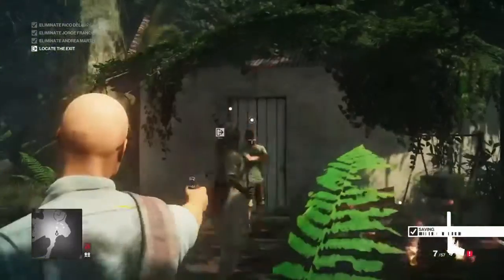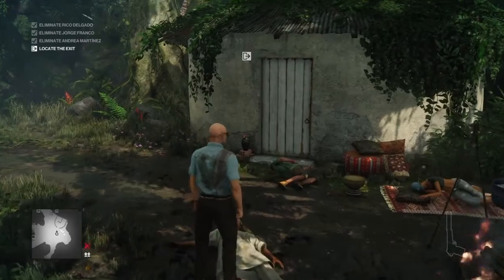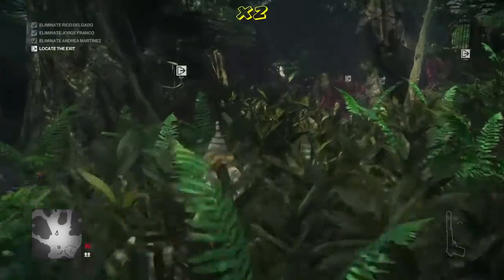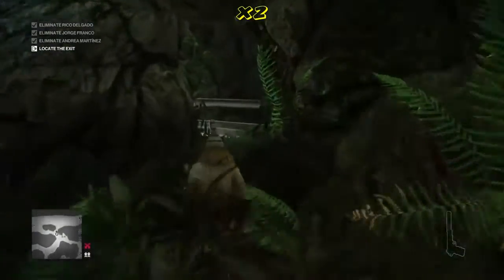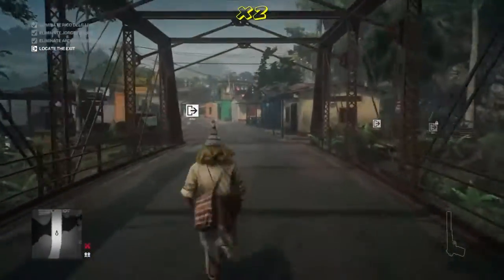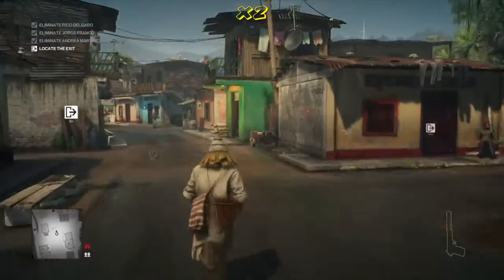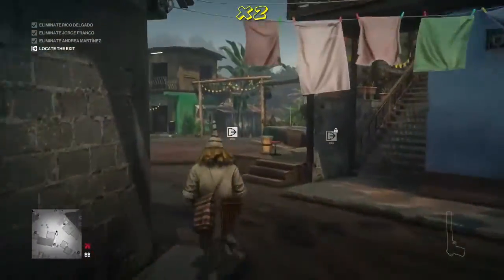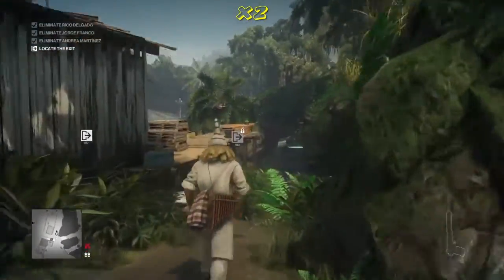So once we get to the shaman's hut, we're just going to eliminate the shaman and his guest. We're going to take his outfit, and we are now going to run all the way back — not just back to the bar, but past the bar, to the construction site, past the construction site, and to the ancient ruins. And this, I believe, is the fastest route, and it's still a hell of a long way.